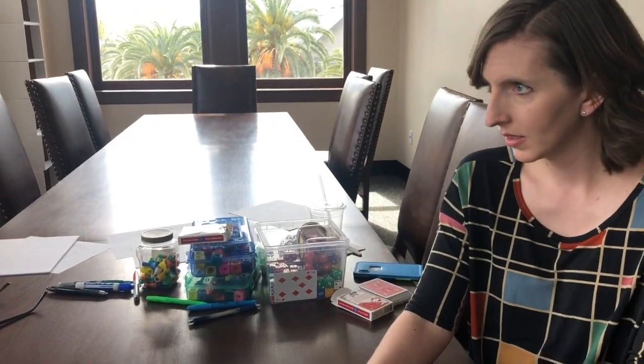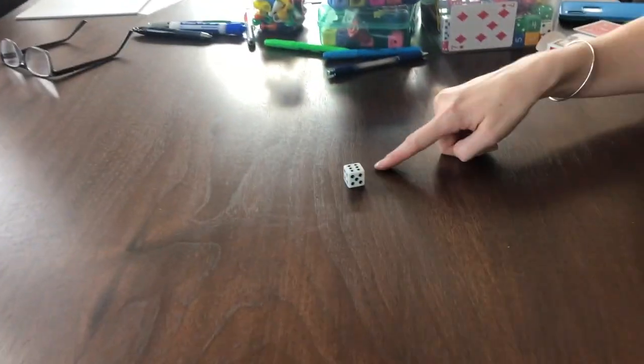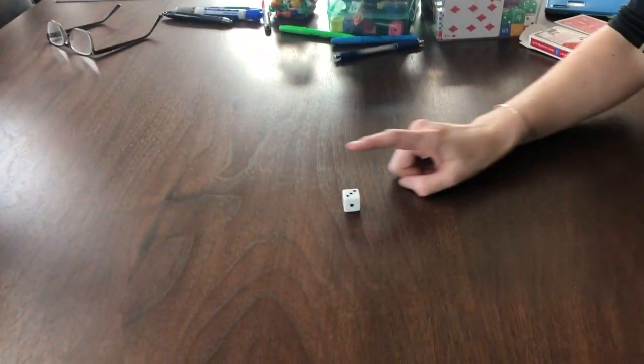Okay, I rolled a six — I'm going to call that 60. I could write it down or keep it in my head. 60. Then I rolled a three and I'm calling that 30, so that's 90 now.